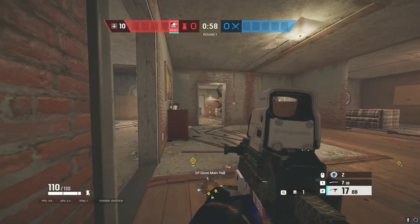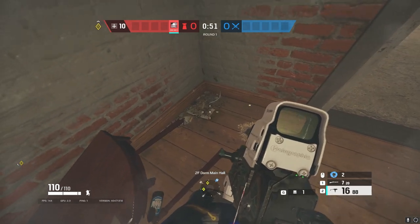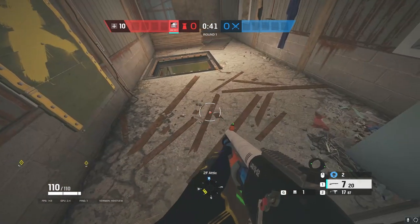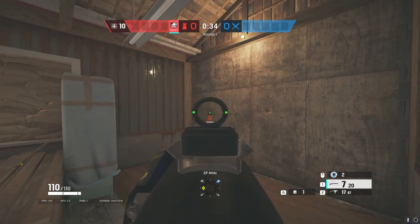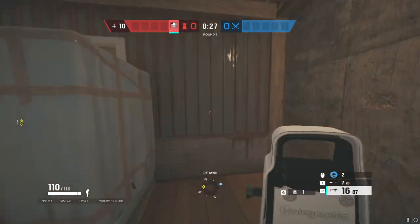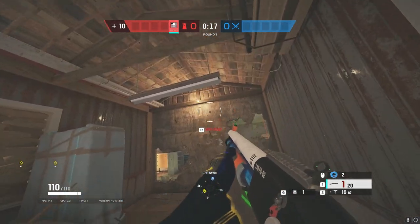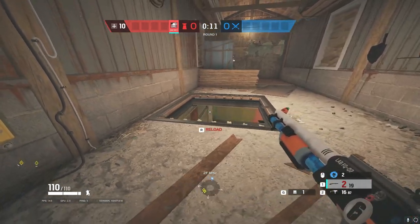Going over here, we have attic door, sometimes referred to as attic plant just because it's by the attic door, or tucked as people like to call it. Going into attic, you have attic going up — some people like to call it pit. You have attic long, just because it's a long angle. You also have the attic reinforcements. Usually when you're playing Maverick, or sometimes Ace comes here, you want to open up here just because it's a safe spot to peek. Maverick usually makes a little hole and a rotate, plus some lines above so you can burn and nade over the pit. Always have this hatch open.